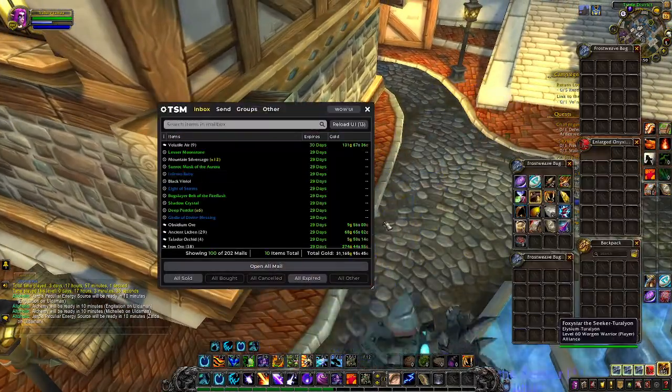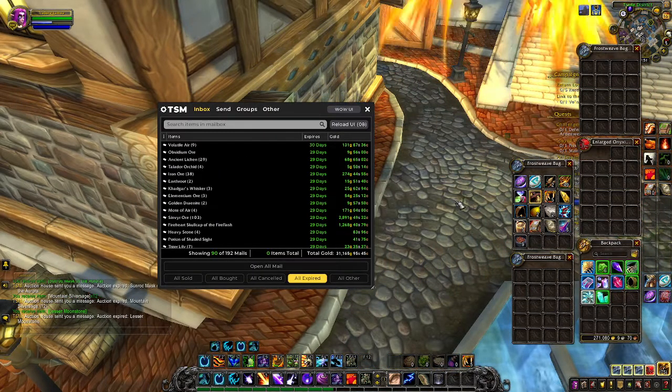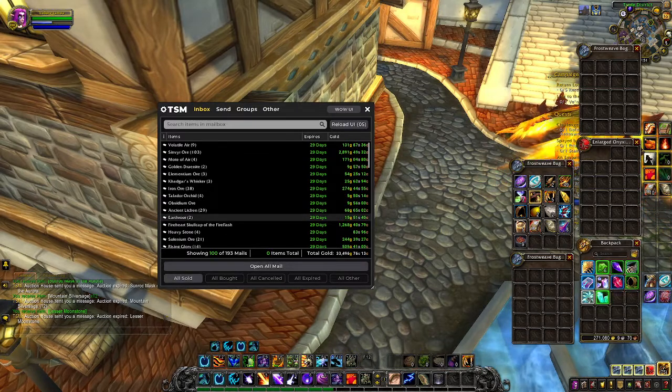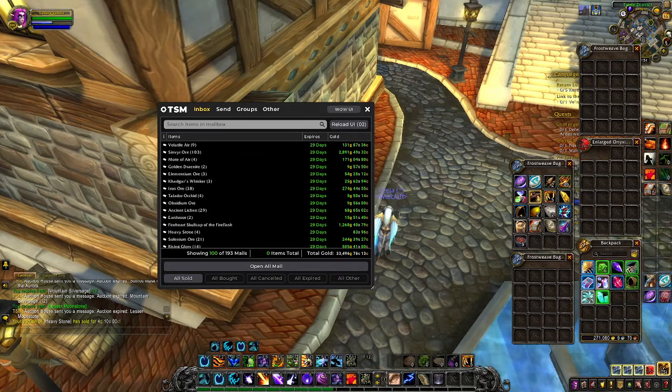We've got some expired mails — we'll take those out real quick. We have 193 sold auctions. Just a little disclosure before I get started: the last couple weeks my playtime has been a lot of Chains of Domination 9.1 content, both with this character and on my main server, especially my mage. We just got another sale — that's awesome. So that's why there might not be as much as usual, but I think we've still got a pretty good result. Our first 100 sales is going to total us 33,500 gold.